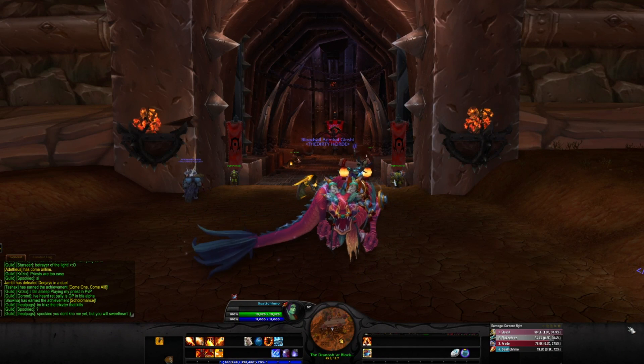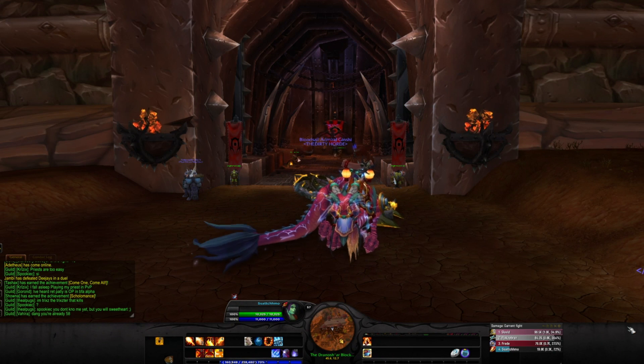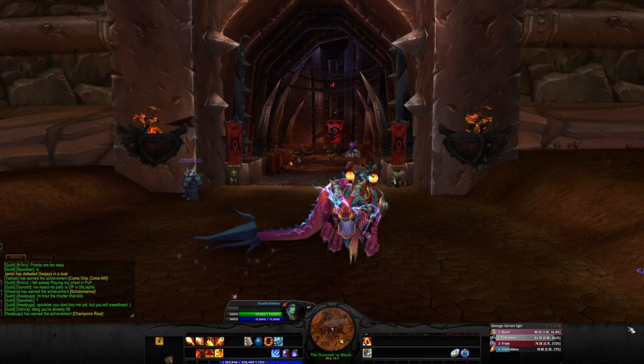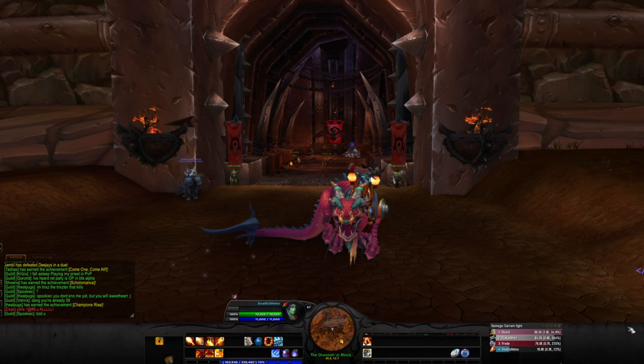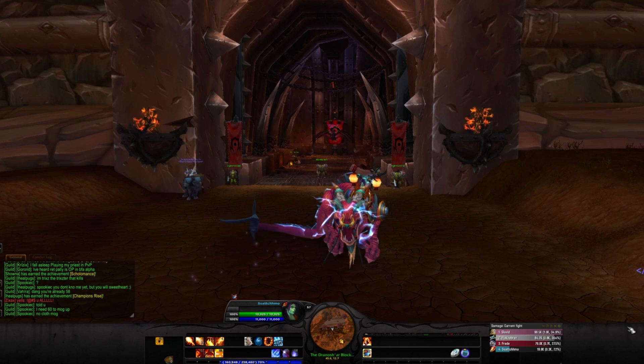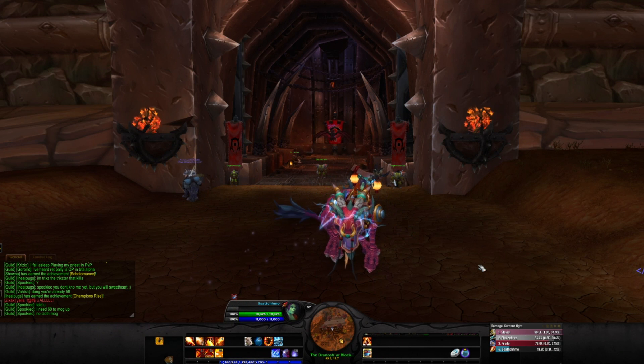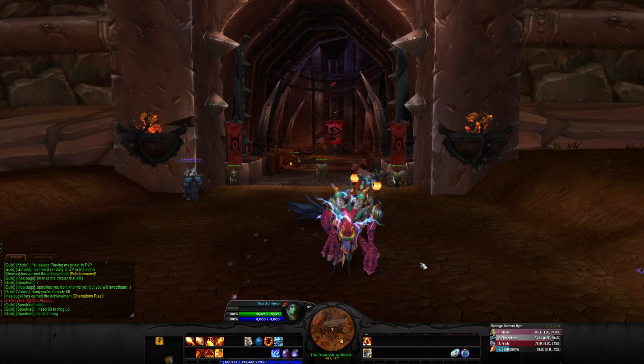Hey guys, this is Satchmo here and I'm back with another video. In this video I'm going to show you how to change the color of the interface if you're using Spartan UI, and if you're logging on to your character for the first time and using Spartan UI, I'm going to show you how to take away some unwanted bars and customize them a bit. It's really easy but I know some players have difficulty with this, especially new players to add-ons.